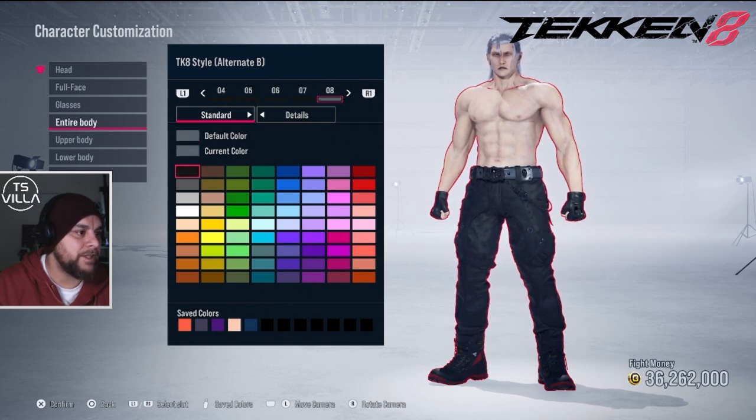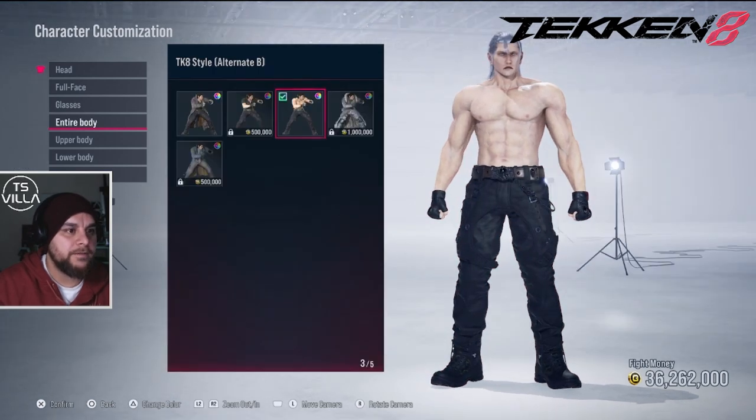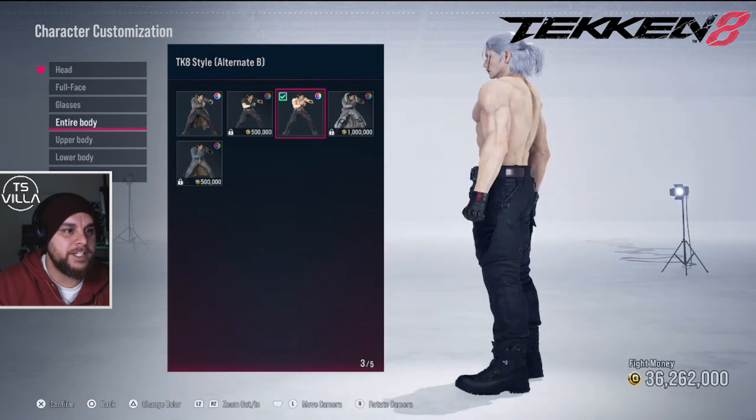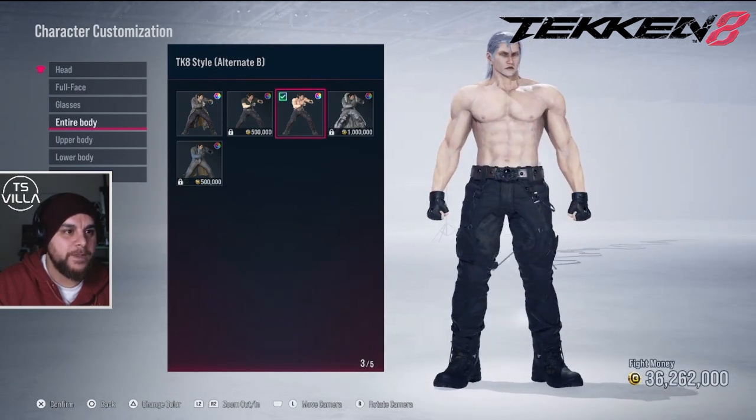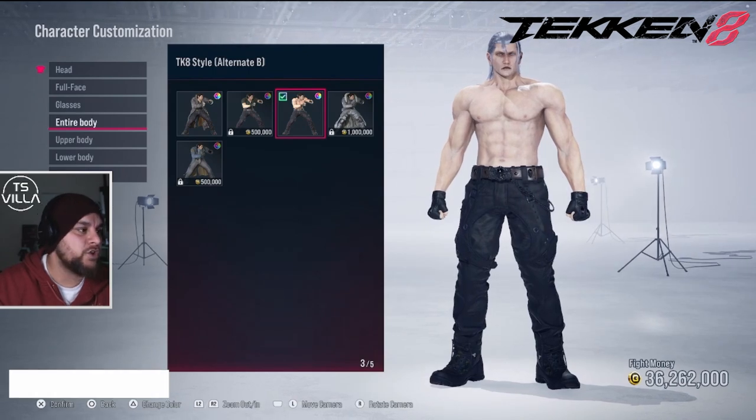Black everything — we'll black everything for Sephiroth. We'll give him a brown belt. Beautiful. So this is our model for Sephiroth.